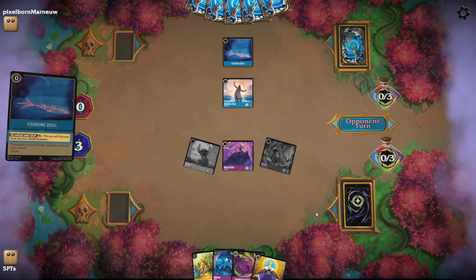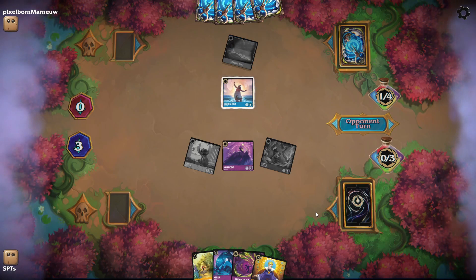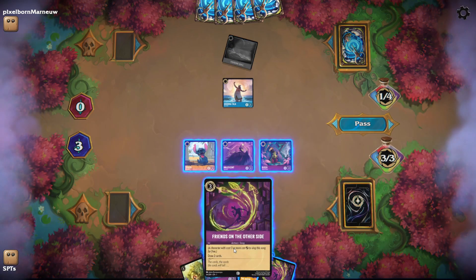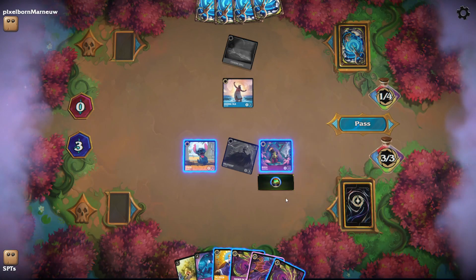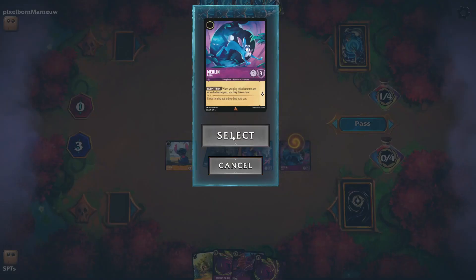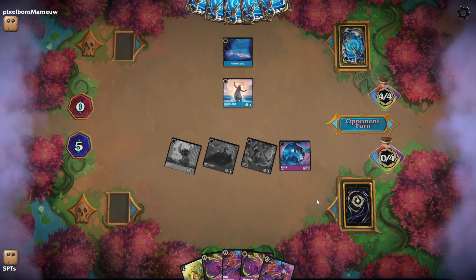They're going to try to continue to ramp, and they do have Ruby so we need to look out for Be Prepared. But the goal is to try to get so many cards in our hands and cards in play that will trigger when they are banished, that even if they play Be Prepared it shouldn't be a big issue. Friends on the Other Side with Maleficent to draw 2 cards. We'll quest with these other characters, ink the Queen so we can play the Rabbit and draw another card. We're at 5 lore already.